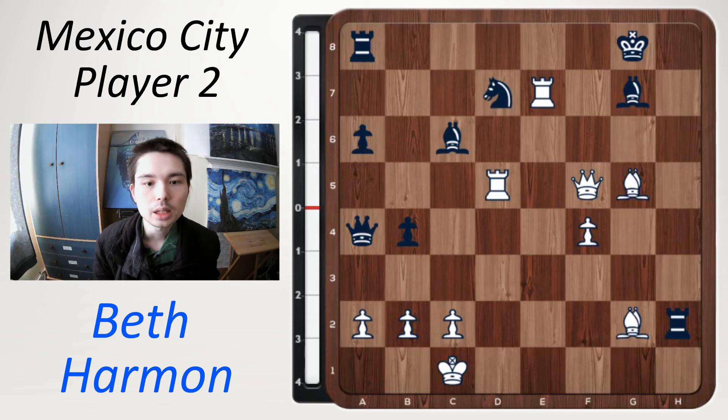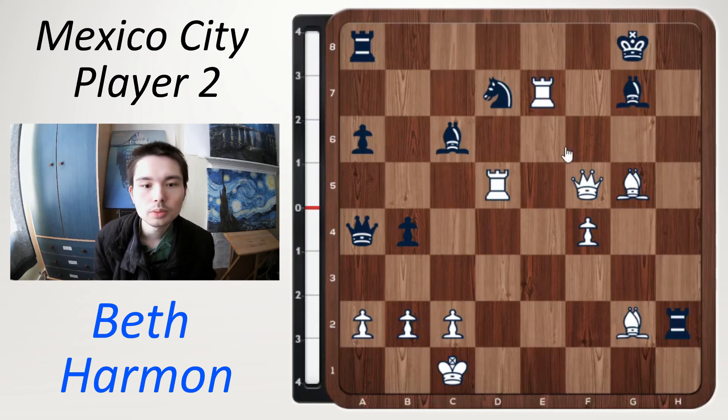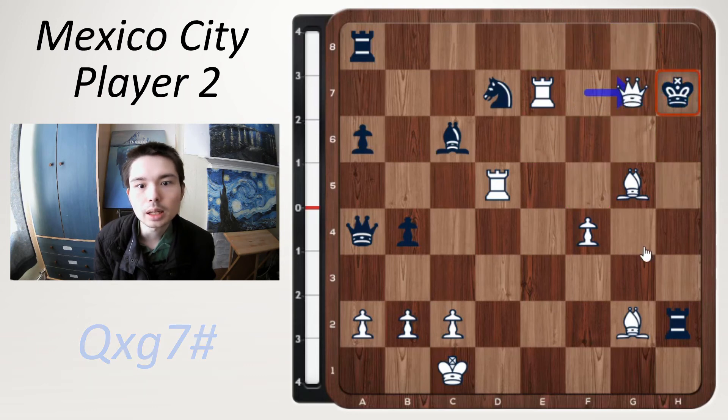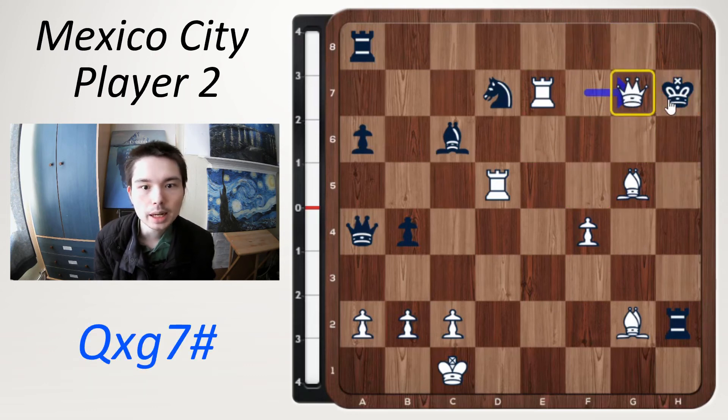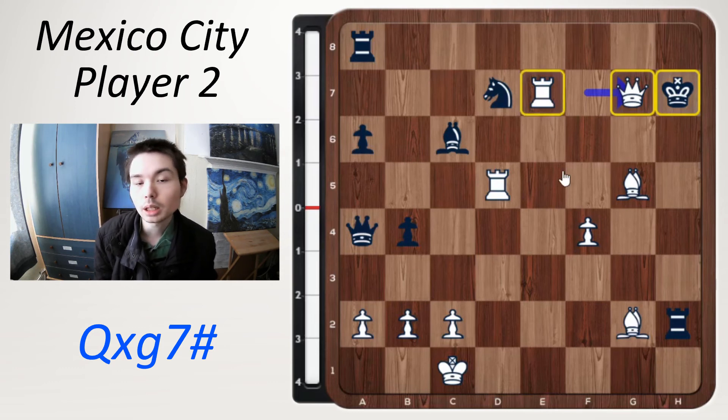White to move and checkmate in two moves — I'll give you five seconds. The winning move is queen f7 check. The king has to go to h8 or h7. Wherever the king goes it doesn't matter — the next move will be the same: take the bishop. Just like before we have this pattern, the first checkmate pattern you will learn. Put the queen opposite the king and as long as you have something defending it, it is checkmate — here you have a rook. Beth Harmon wins on board three.